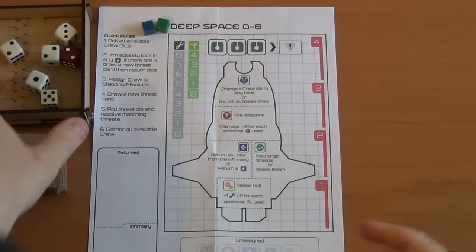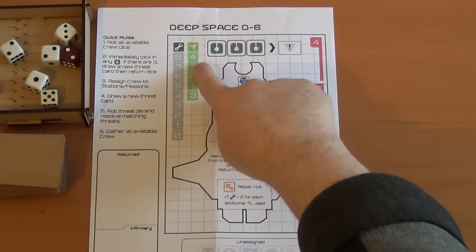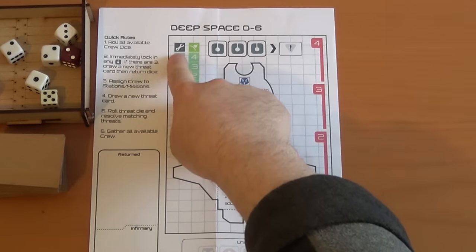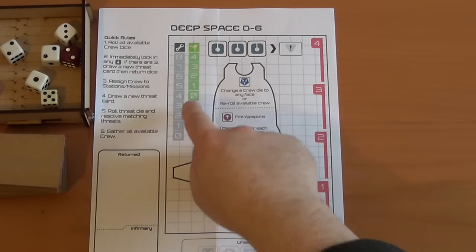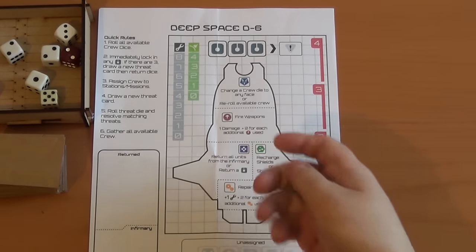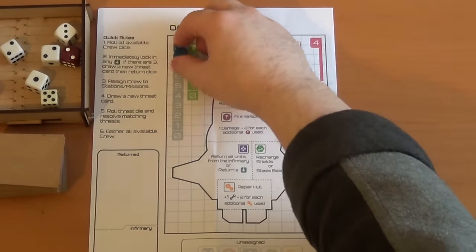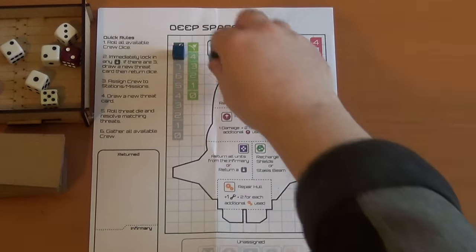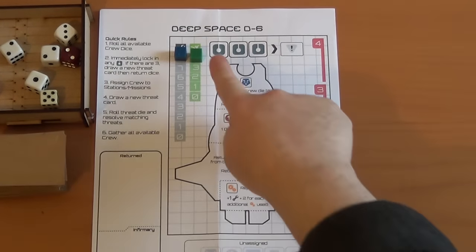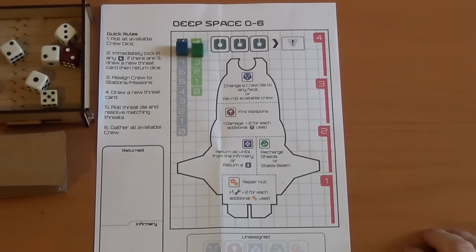We have two cubes. These are our shields, and this is our hull. If at any time our shields are at zero and our hull is at zero and we take another hit, it's game over. We'll start with these at full capacity. I'll explain what all these symbols and different things on the side here do as we play the game.